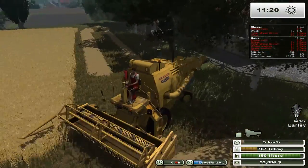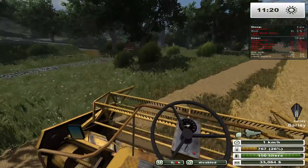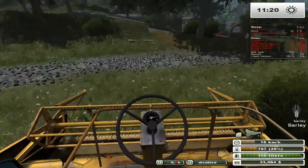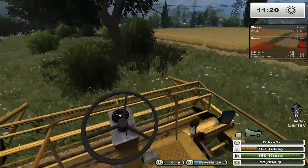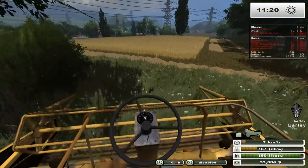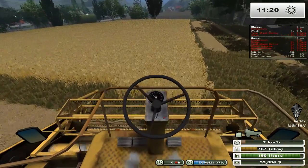Does he even have enough space now? Probably not. Let's do one more pass at the end here. We won't do a U-turn, we'll do it this way. This is where those mirrors would probably come into play if they actually worked. Of course they don't. Let's lower it here and do this last little headland, then we'll finish this up.